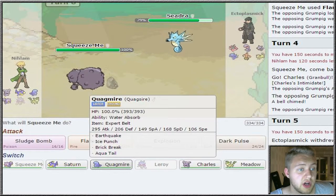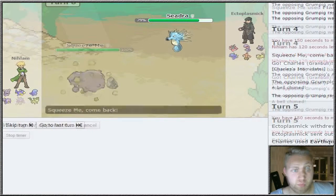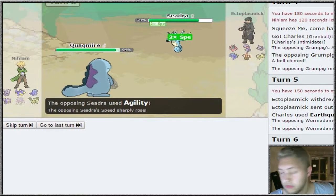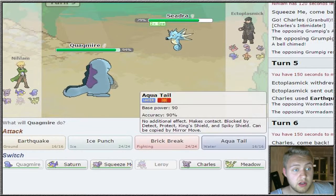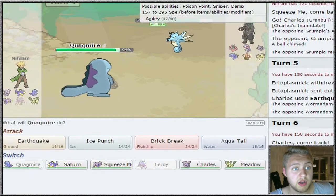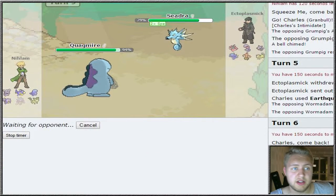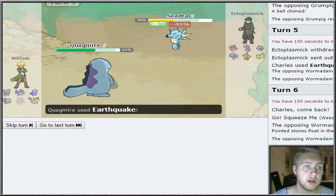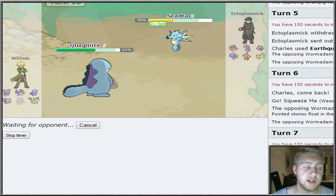I'm gonna go out into our Quagsire with Water Absorb. He stays in and goes for Agility, but I think Earthquake is the best thing to go for. I go for Earthquake as it goes for Ice Beam. Our Earthquake did 41% - we go for one more, killing this Seedra.